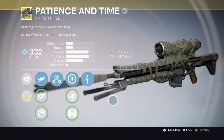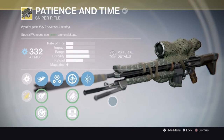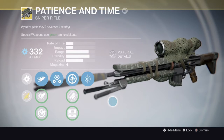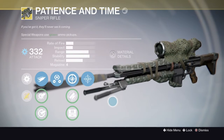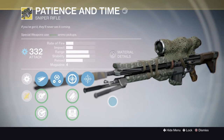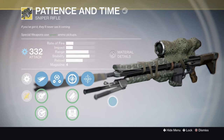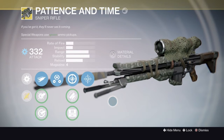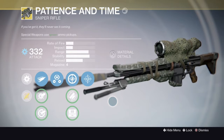I want to get some things out of the way before I start into Patience and Time. I'm going to get the stats out of the way and then go into more depth with some gameplay. So we got a pretty good rate of fire. It is pretty good for its impact. You can actually get some pretty quick kills in PvP as well as in PvE. The range and stability are pretty even and they complement each other because the range has a lot of aim assist.